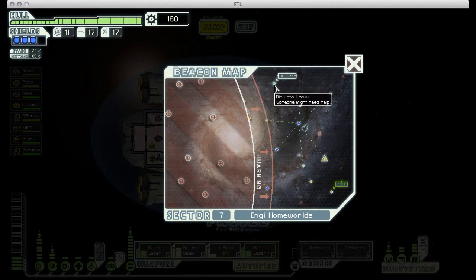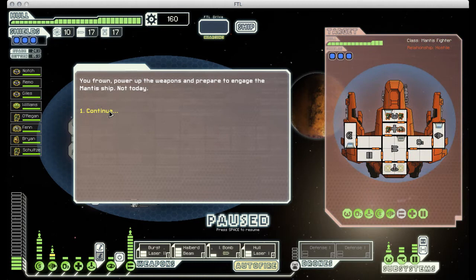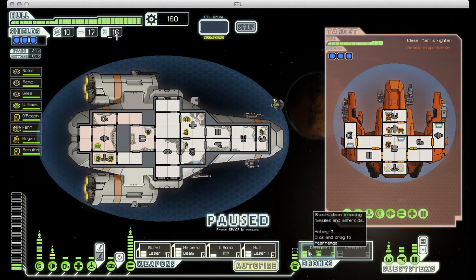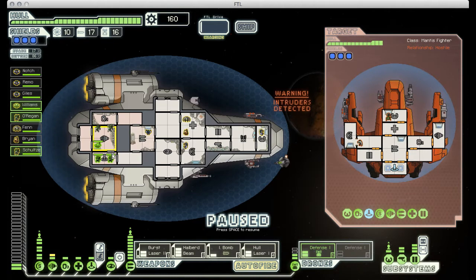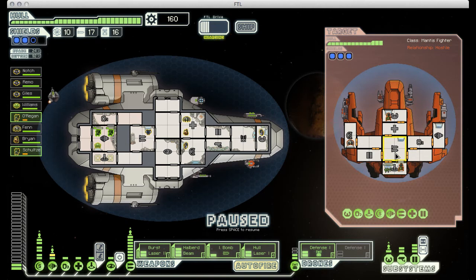There's a distress beacon up there, but we are running a little short on time, so instead I'm going to head towards the exit. We have a mantis ship — they're going to send over some boarders, but I'm not too worried about it. I have a defense drone that can deal with their missile launcher, and then my boarding party can deal with theirs. They teleported back onto their ship when they got low on health, but one of them didn't quite make it. Now I could use my ion bomb to disable their medbay and then board them, but my boarding party is getting low on health, so I think instead I'm just going to destroy these guys the old fashioned way.